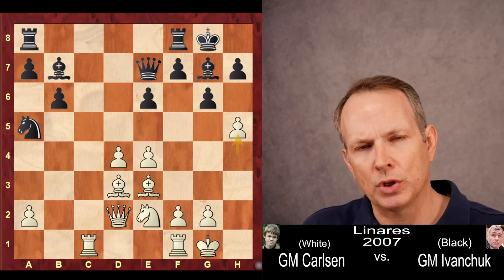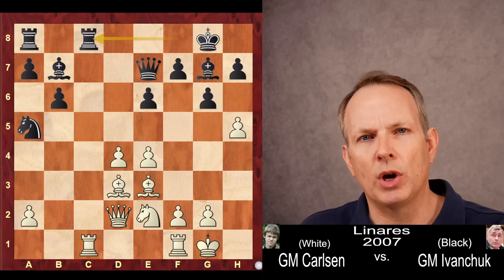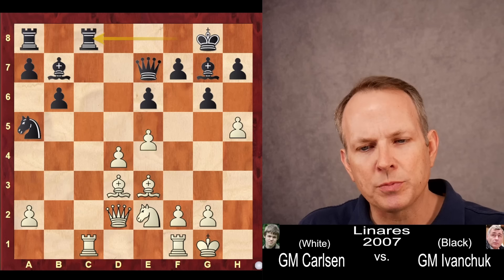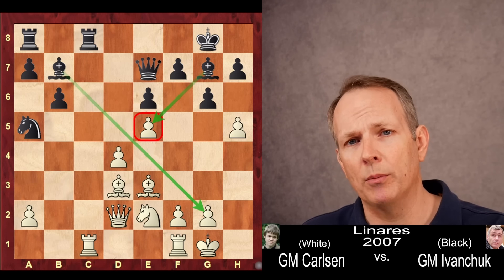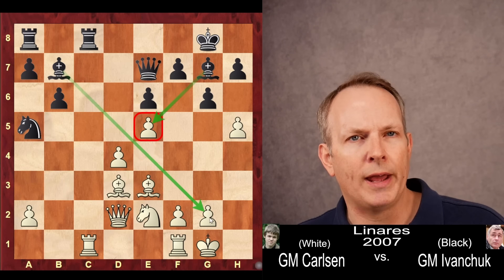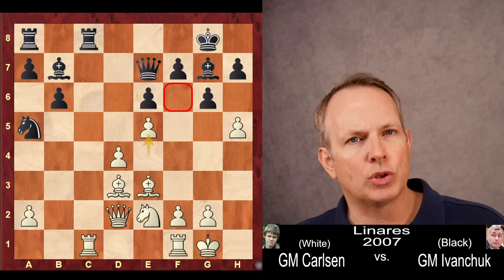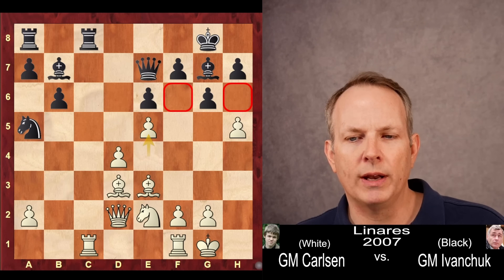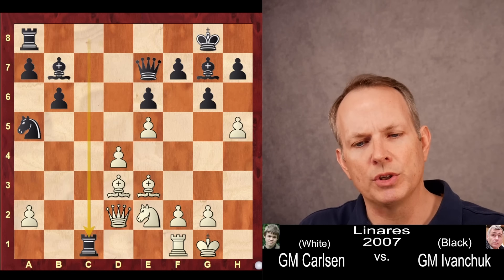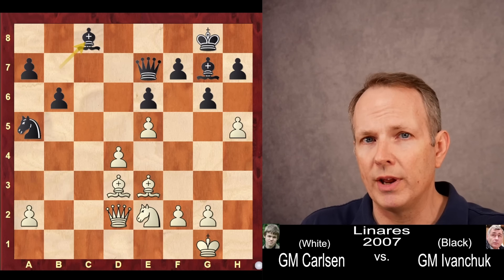So Magnus continues with his plan of softening up the kingside by playing h5. Rook f to c8 — if white's going to attack, black wants to get as many pieces off the board as possible, so he seeks to trade off the rooks down the only open file on the board. And here Magnus plays e5, which was a novelty at the time this game was played. Basically what he's doing is opening up this nice light-square diagonal for the bishop at b7, but blunting the bishop at g7, and adding to his control of f6. He wants to penetrate on these dark squares, and e5 helps him control that f6 square. Ivanchuk continues with his plan, and the rooks do come off the board.